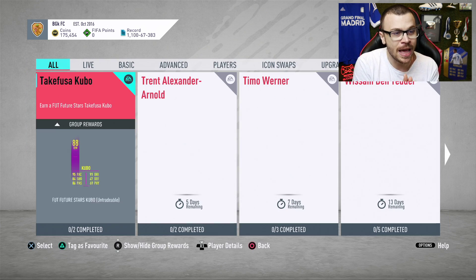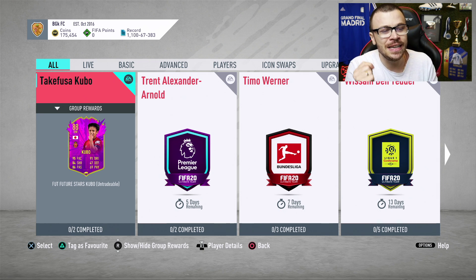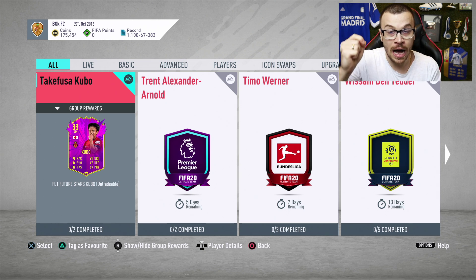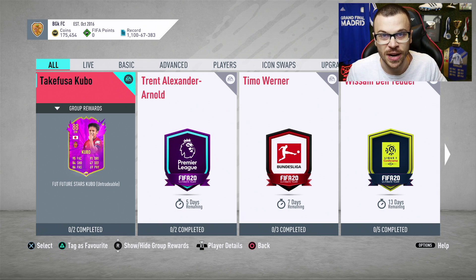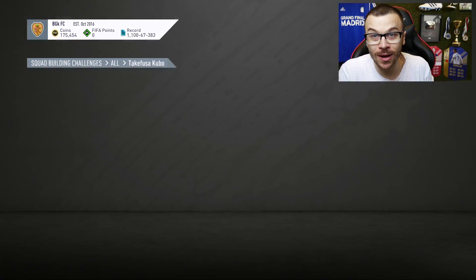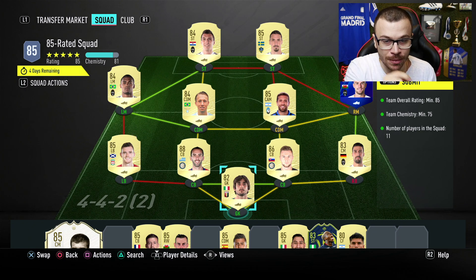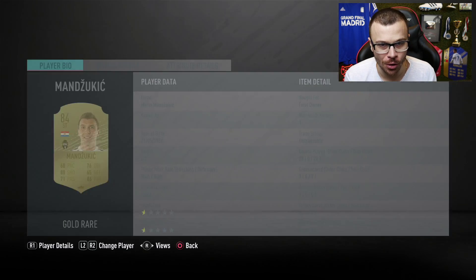Before we get into the upcoming FUT Champions matches, I wanna show you my latest addition — 88 rated Kubo. He's got absolutely incredible stats. Of course I'm gonna complete his SBC, that's not even a question. The good news is I'm not gonna spend a single penny on the SBC because I've got plenty of high rated untradeable cards in my club. So let me show you.